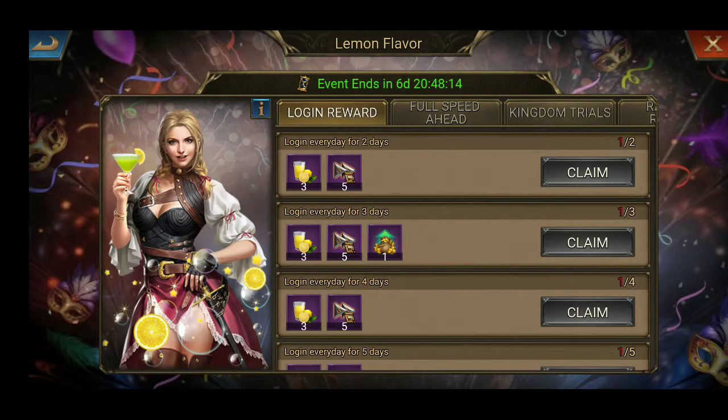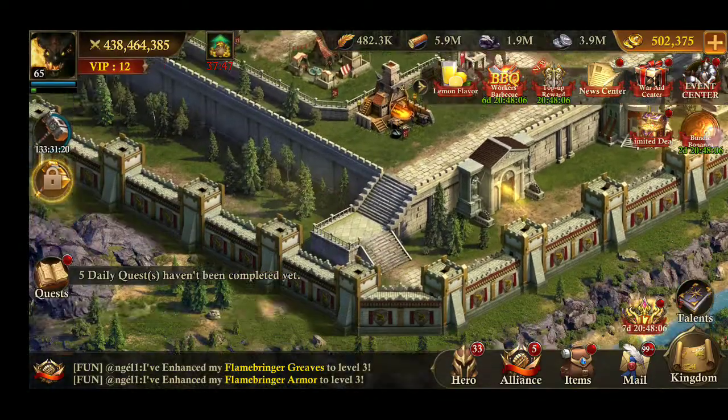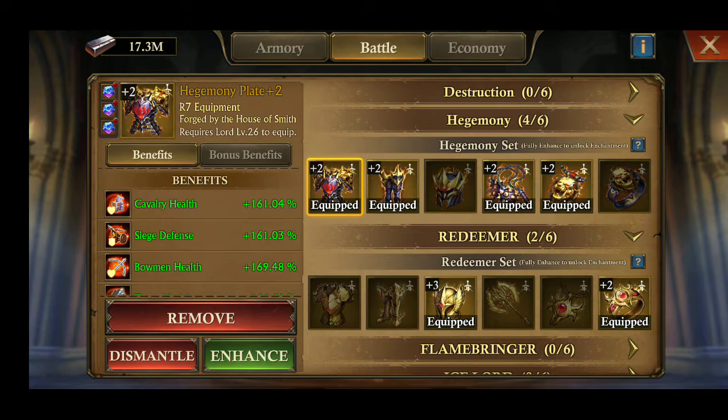Now let's try to complete some targets. Increase your highest equipment score by 1,500 — let's do this. Let's go to the Equipment Armory. Here we have four Hegemony and two Redeemer, so today let's forge one more Hegemony.